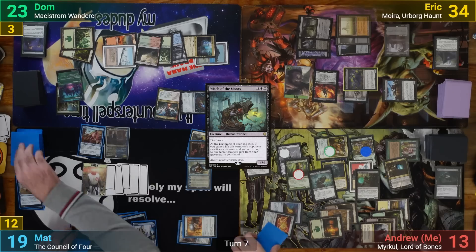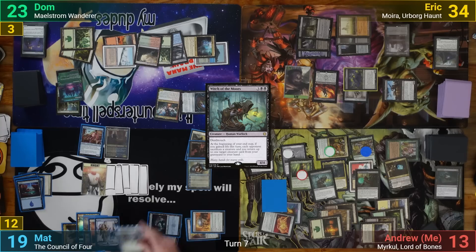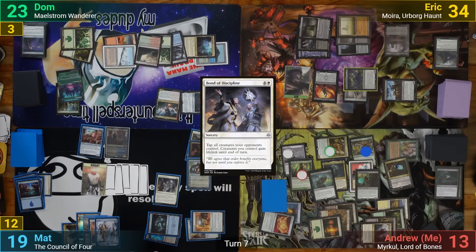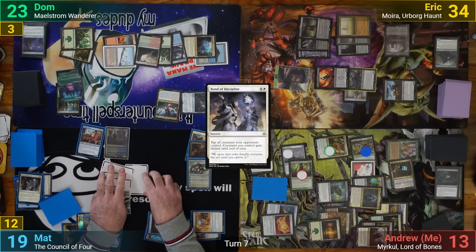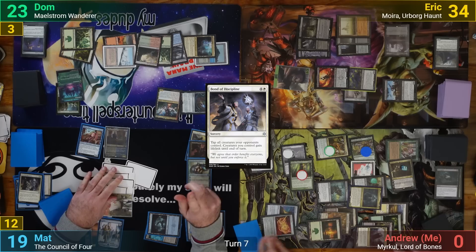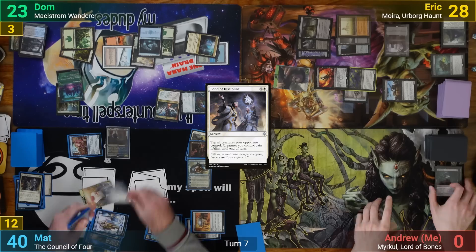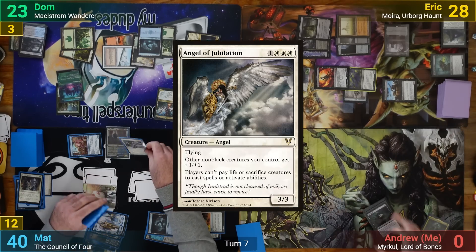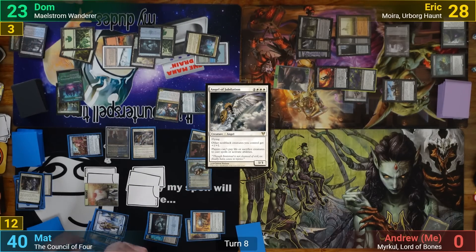Matt manifests his top card, draws 2, and discards 1. He plays a Plains and casts Bond of Discipline, tapping all of our creatures and giving his lifelink. He moves to combat and swings enough creatures at me to take me out, and swings enough at Eric to deal 6. His life total jumps up to 40 thanks to all that lifelink. In his post-combat main phase he casts Angel of Jubilation, then brainstorms with Jace, and with nothing else, passes.